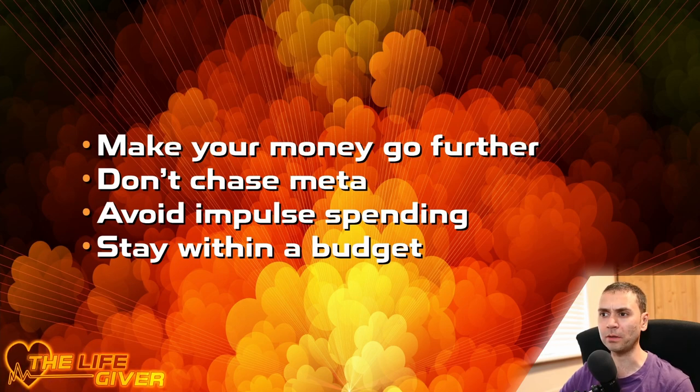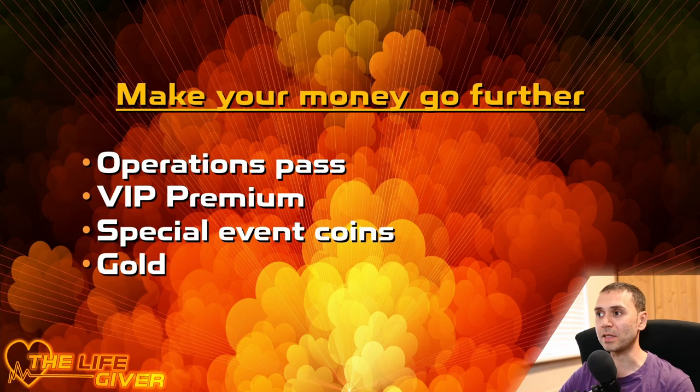Quick overview. We're going to cover how to make your money go further, not chasing meta, avoiding impulse spending, and staying within budget. The four key focus areas are Operation Pass, Premium Pass, Special Event Coins, and Gold — these seem to be the key points when it comes to having a budget and getting the most for your money.